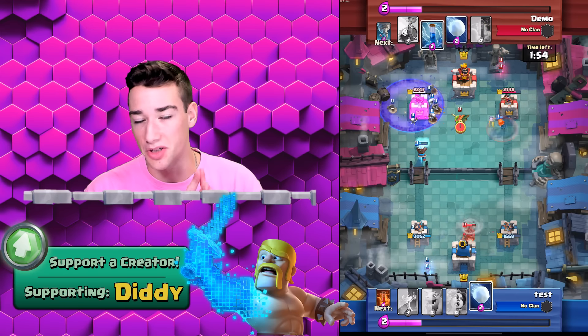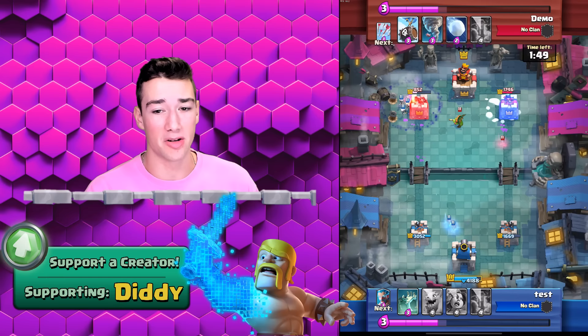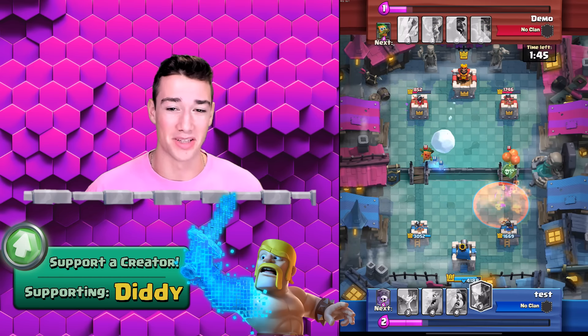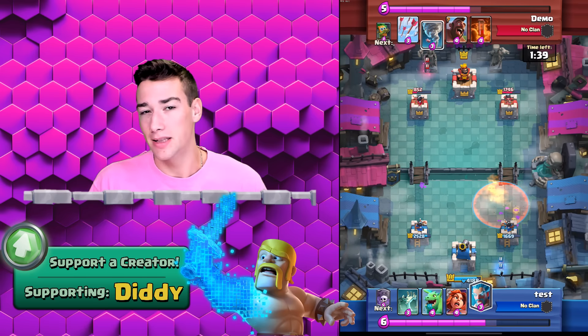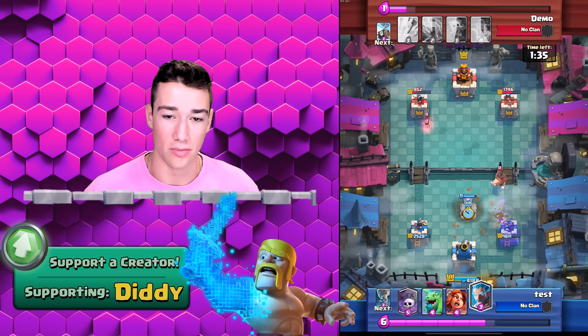We get King Tower activation, which is massive when you're going against Hog Riders. Our Valkyrie's tagging up the right side, and our Ice Wizard Graveyard did a lot of damage to the left side, so we are right back in this thing. We go in with another defensive Poison — the Poison cycle was really bothering me, but hey, it was getting the job done. The Hog Rider comes down, we go in with the Tombstone.